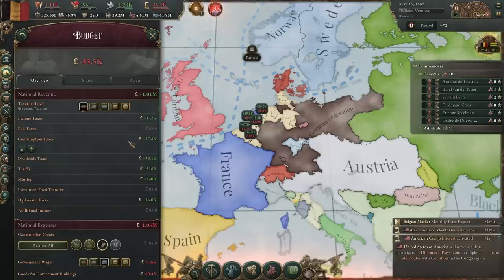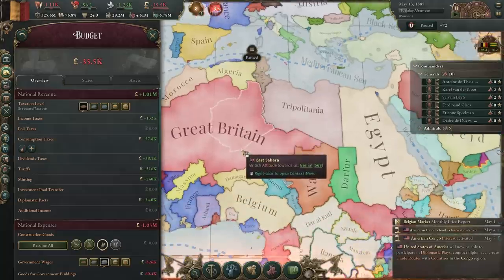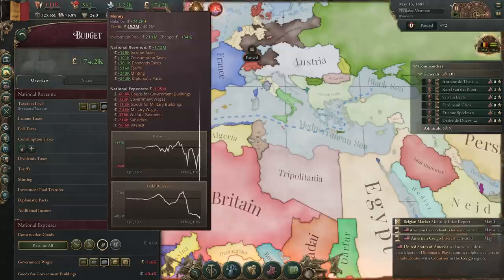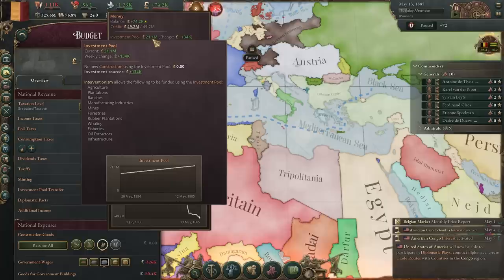Now it's the year 1885. We have stimulated the economy, restored our position, taken away the competitive advantage of everybody around us, taken away the competitive advantage our colonies had when producing what we also produce, and all of a sudden we are back in the positive. We're still doing welfare payments, staying with the social democratic and communist ideals of the playthrough, and now we are in a massively positive position. The investment pool has gathered a lot of money, which we'll utilize to immediately overcome any remaining issues.